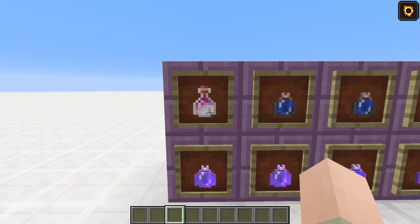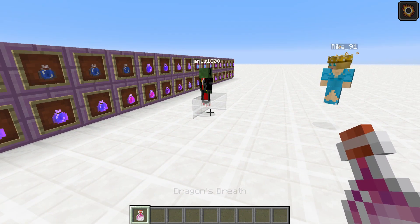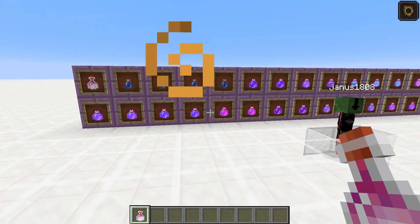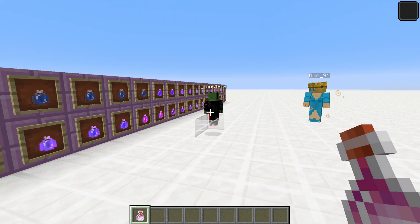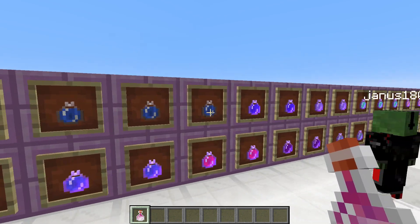First up, you can see that we've got one new bottle here which looks like a potion, but this is actually Dragon's Breath. Currently we couldn't find anything you can do with that, but we'll see in future snapshots how you can use it and also how you can get it.